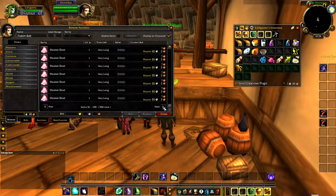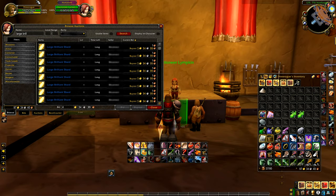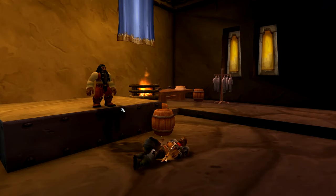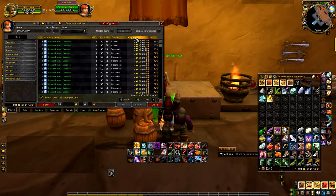You've probably seen them, especially on enchanting mats — weird auctions with a super low bid price of like one copper, but with a buyout price that's way high. Did you know that most of the time these buyout prices are up to five times higher than what that item is currently selling for on the AH? The auction house can be a bit tedious, but this fix will get you in and out of the AH faster when you do need it.